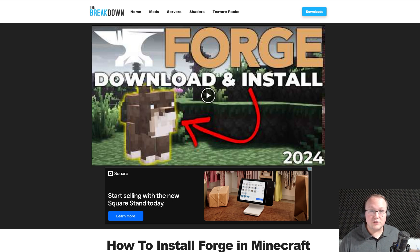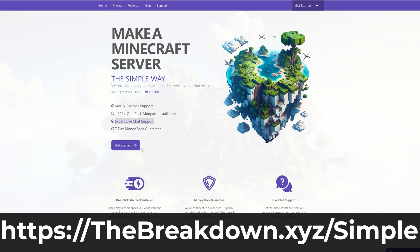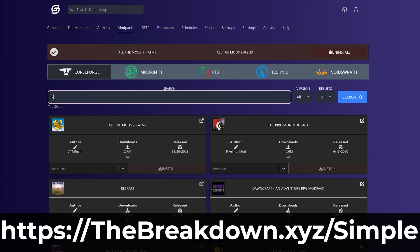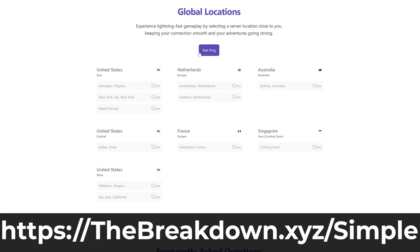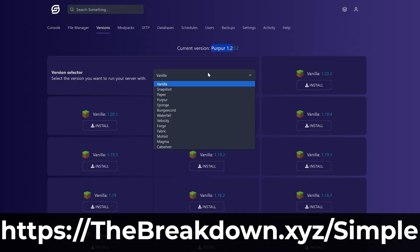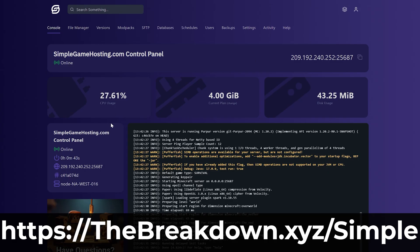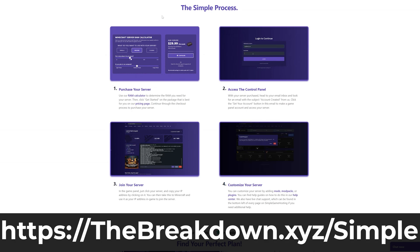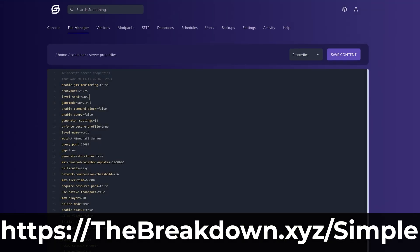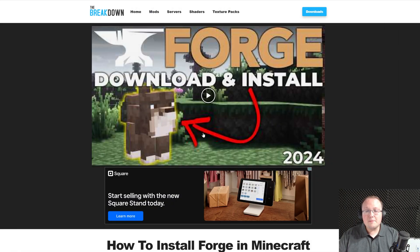We do have a solution if you want a 24-hour server and you don't want to worry about hardware or network security. That's where our company Simple Game Hosting comes in — at the first link in the description, breakdown.xyz/simple. At Simple Game Hosting you can easily start a Minecraft server, add mods, and there's even one-click installation of mod packs making it super easy to get your server up and running within just minutes. Plus there's expert live chat support to help you out if you have any issues. So go check out Simple Game Hosting at the first link in the description.